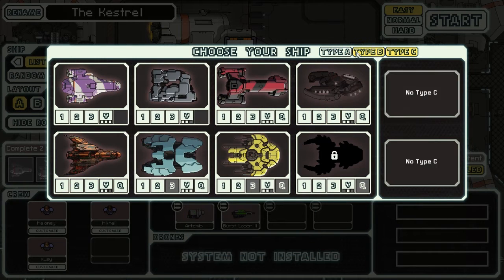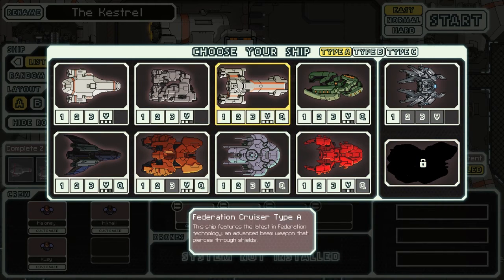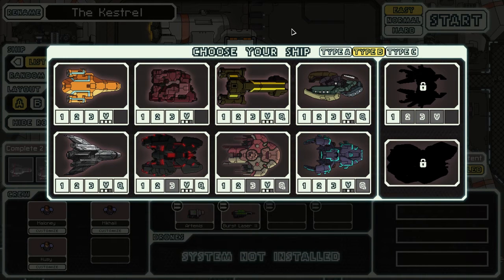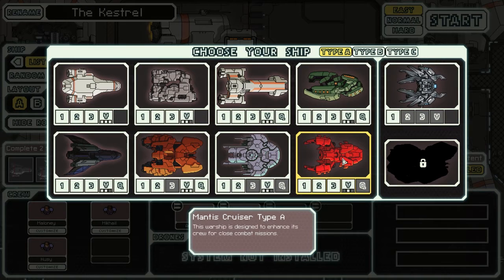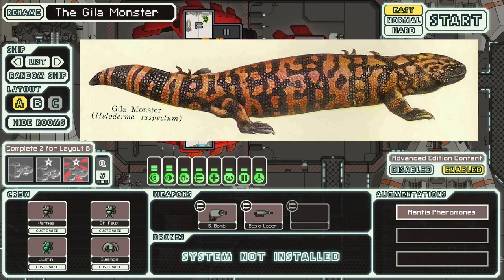We're also given a huge list of ships to play with. We've got a bunch here — Type B, Type C, lots of ships — except we've got one that's not unlocked. This unidentified cruiser is the Crystal Cruiser, and one of the ways to unlock it is to complete the game with all of the ships, both Type A and Type B. So if you beat the game 16 times with 16 different ships, you get to start using this awesome Crystal Cruiser. I've beaten the game 15 times with 15 different ships. The one I haven't beaten yet is Mantis Cruiser Type A, or the Gila Monster.